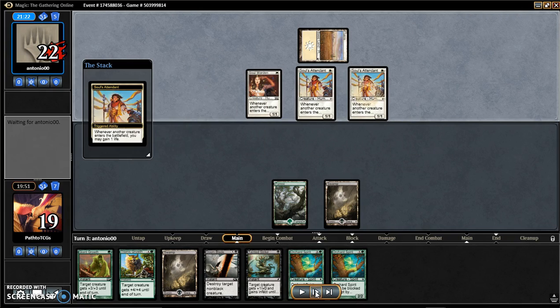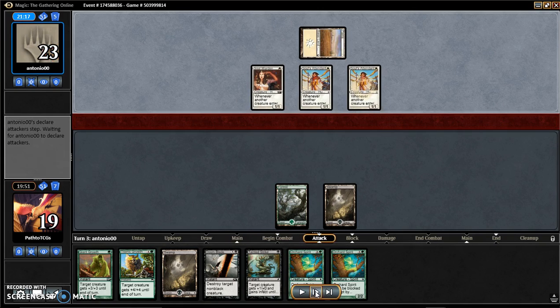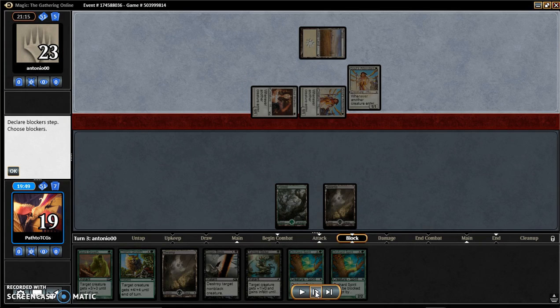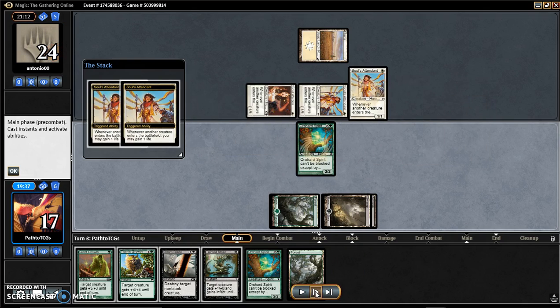They play another Soul Attendant. For some reason it feels like they only have a one-land hand or something — maybe they're just unlucky, or they don't really have that many lands in the deck, which makes sense because it's a low curve deck. They attack for two, and we play our Orchard Spirit. They gain more life.